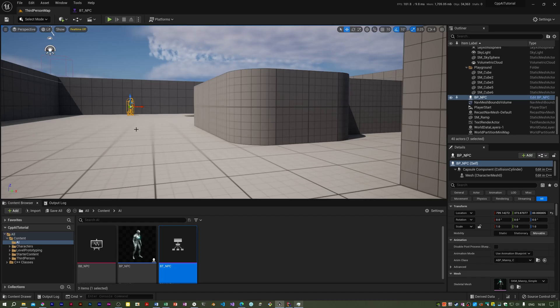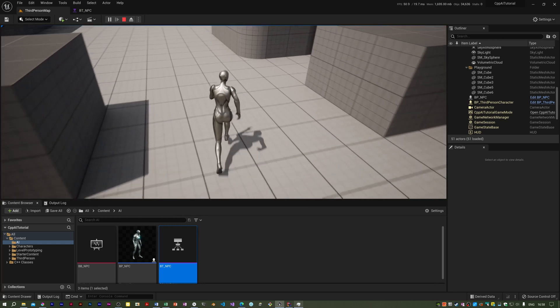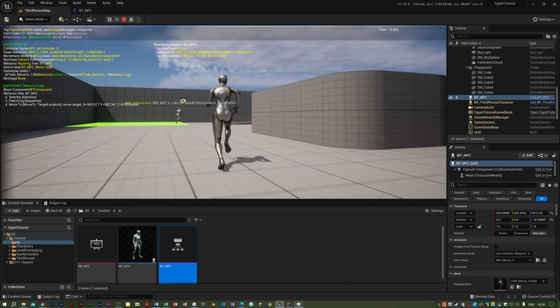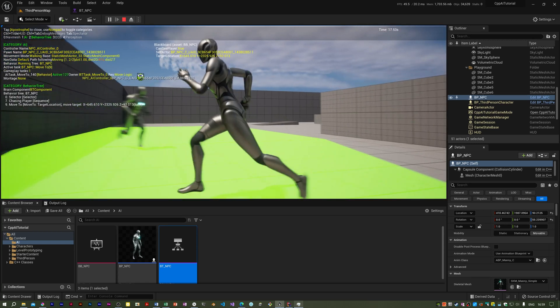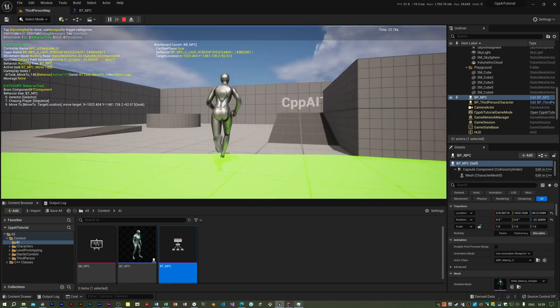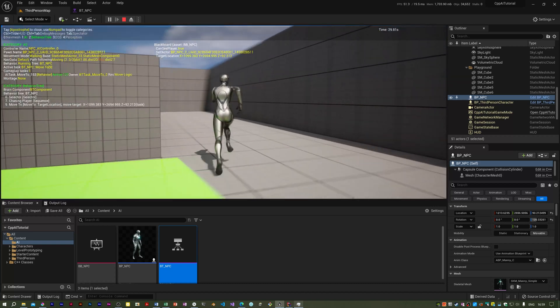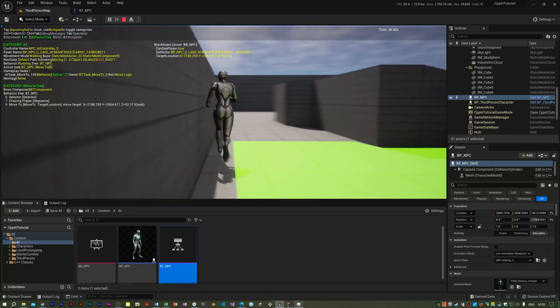We have the NPC chasing the player but there are issues — he doesn't immediately abort his patrolling when he sees the player. If I switch the debug info back on, 'can see player' is false, now it's true, and you can see that he went to a location in his patrol — that random location — before he moved to where the player is.